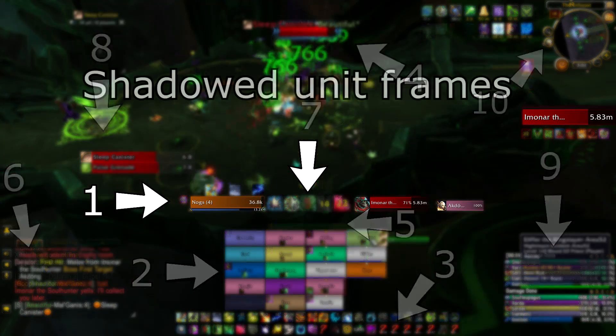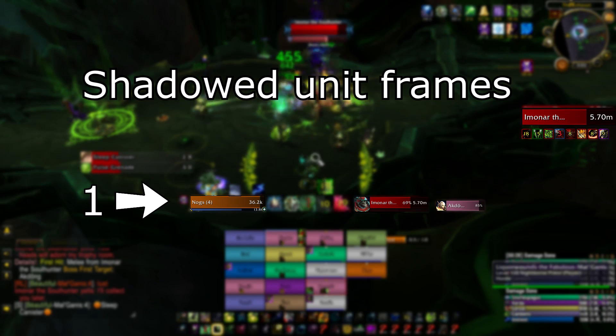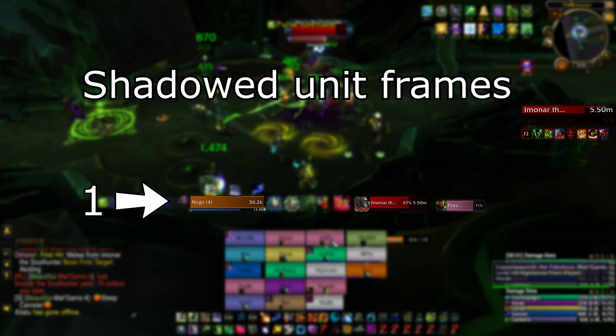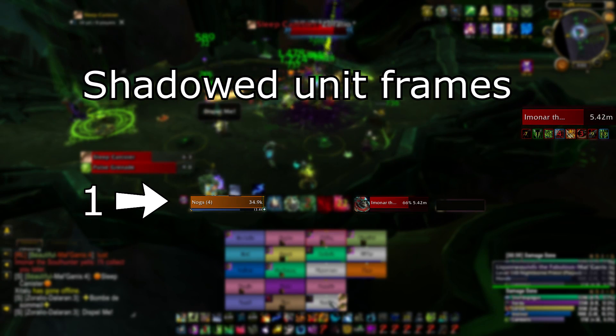This is an example of my typical healing UI that I use in dungeon and raid scenarios. I have numbered the most obvious addons on the screen for those who prefer to quickly jump to a section. The links to all these addons and macros will be right below the video title. The first one is Shadow Unit Frames.